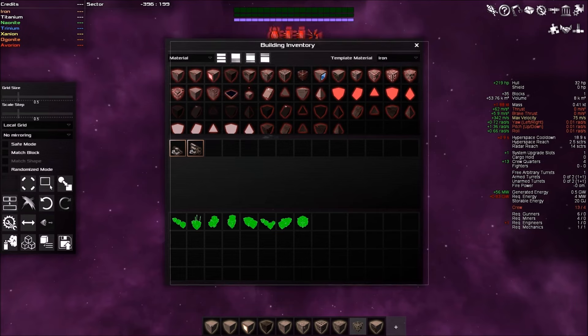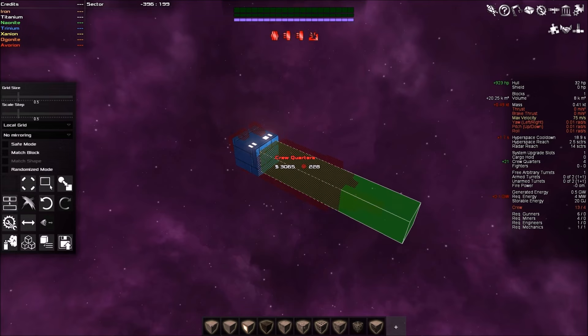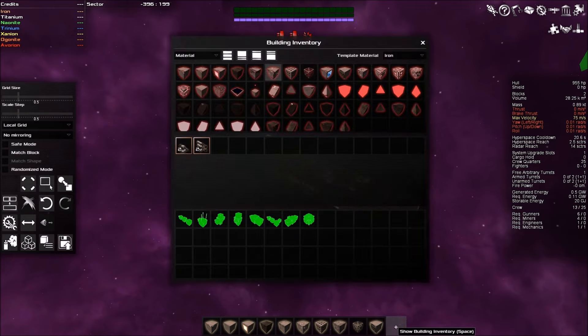Let's start with crew quarters as our first element. It lets you place and bridge pieces in any direction. The different colored sides tell you the orientation — the A key expands in one direction, S key expands upward, D key is the forward direction. We can expand it up a little bit and then outward to make a longer ship. This gives us a decent crew quarter size, allowing us to have more crew.